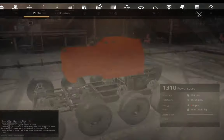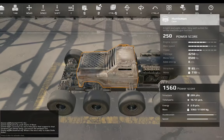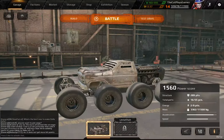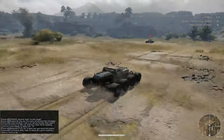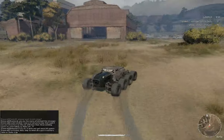The Huntsman is almost a copy of the Guerilla, however it is of common variety instead of starter. It has 250 power score, medium speed, and is slightly stronger and quicker than the Guerilla. It has 4,250 kg tonnage, 8,500 kg of mass limit, 8 energy, 85 points of structure, and 710 kg of mass. The speed is only medium, just like the Guerilla.